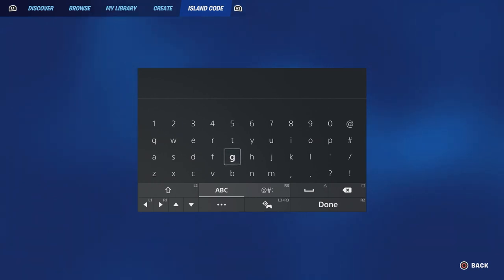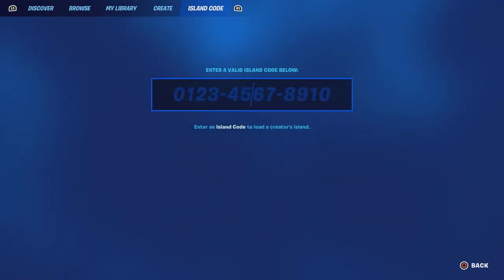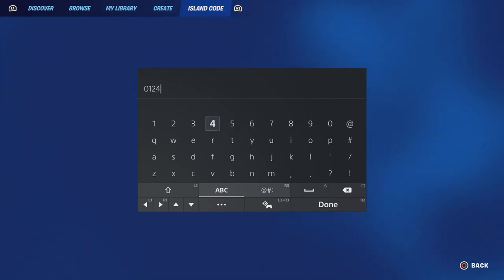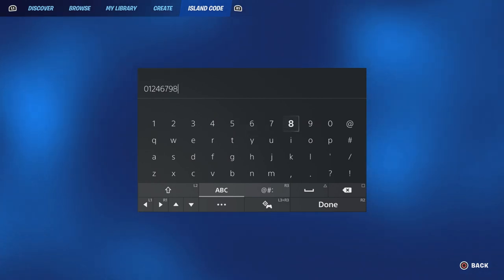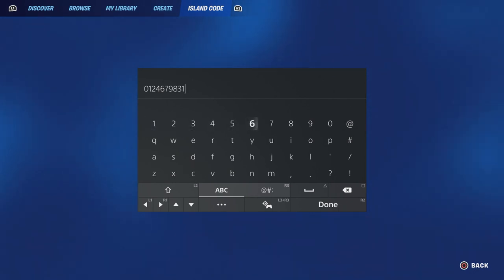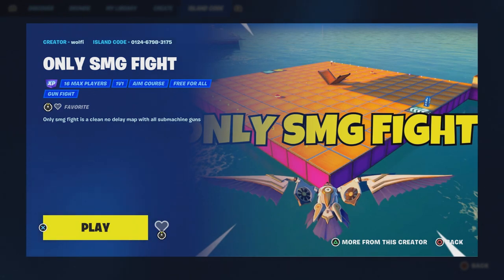One of the codes I want you guys to enter is this map code: zero one two two four six seven nine eight three one seven five. So this is the map code — enter that right now.